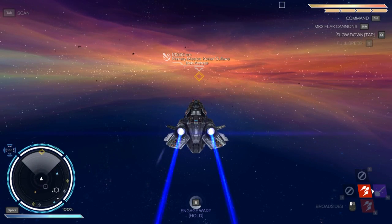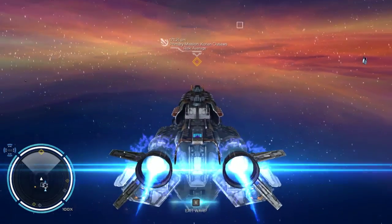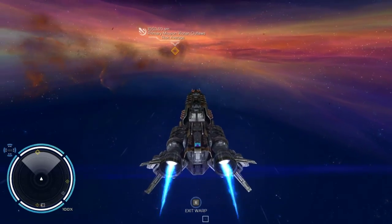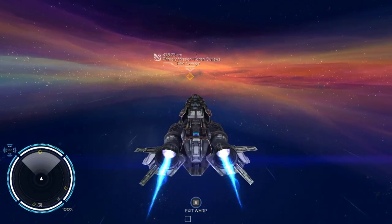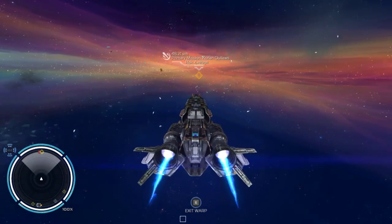Greetings, programs. This is Rech. Welcome back to Rebel Galaxy. Now, off-camera, I've upgraded our Alpha turret to a Mark III mining laser. I found out that we need about 100,000 credits per turret, which isn't that bad — it could be a lot worse after we trade in our Mark II. So we've got Mark III shields and Mark III laser.